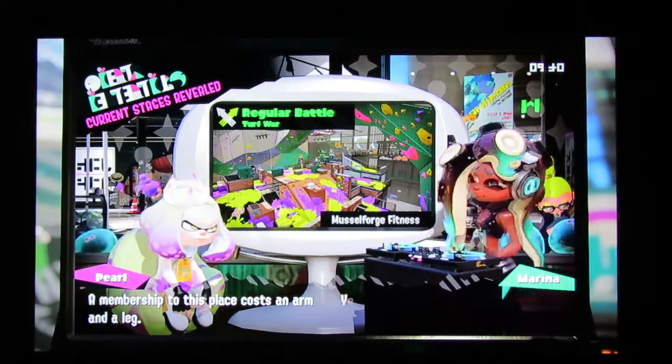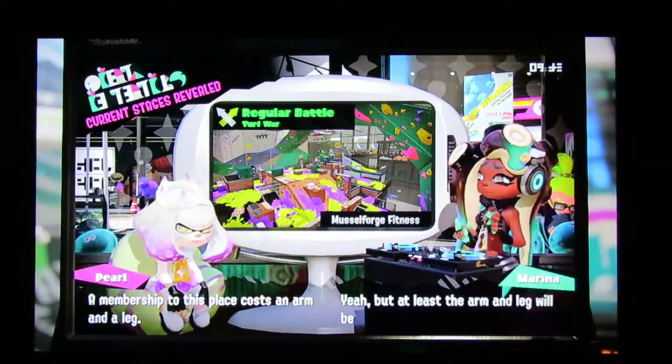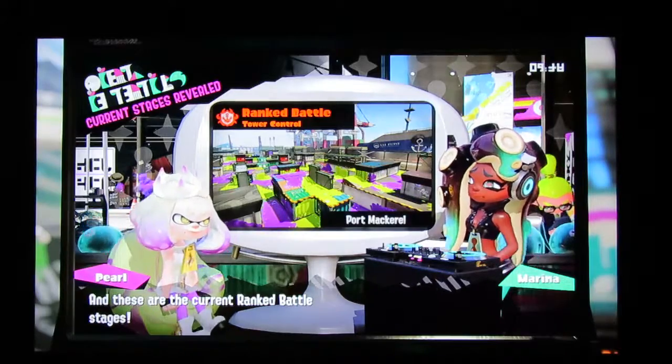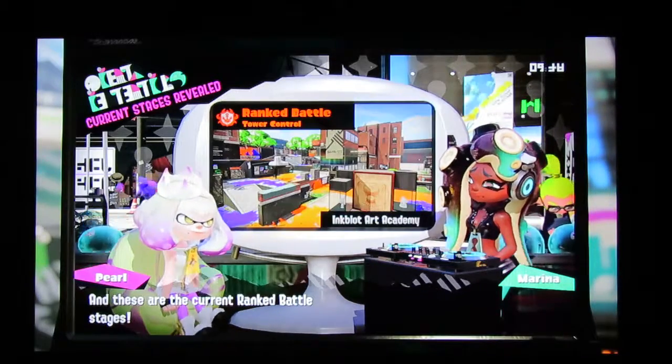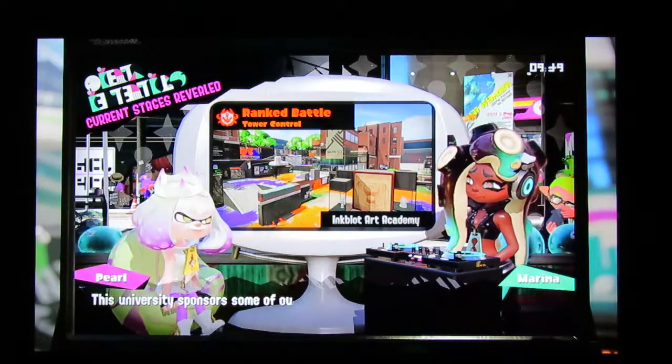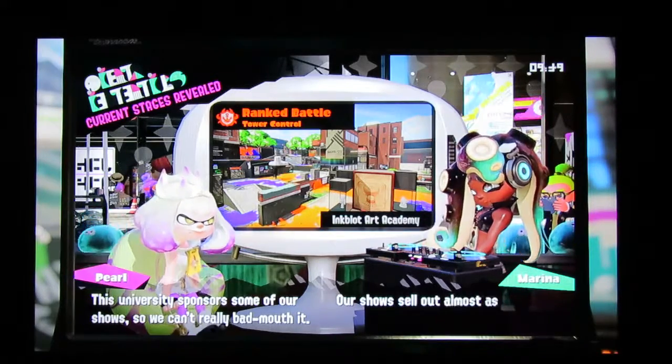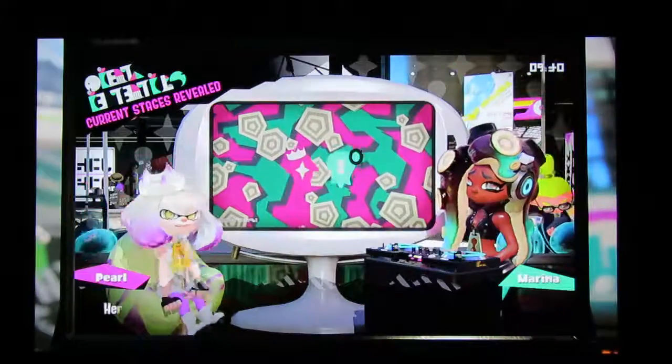Moray Towers and Muscle Forge Fitness. A membership to this place costs an arm and a leg — but at least the arm and leg will be jacked. Tower Control at Port Mackerel and Inkblot Art Academy. This university sponsors some of our shows, so we can't really bad-mouth it. Our shows sell out almost as quickly as we do.